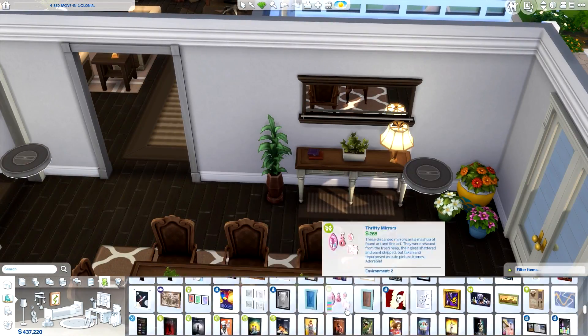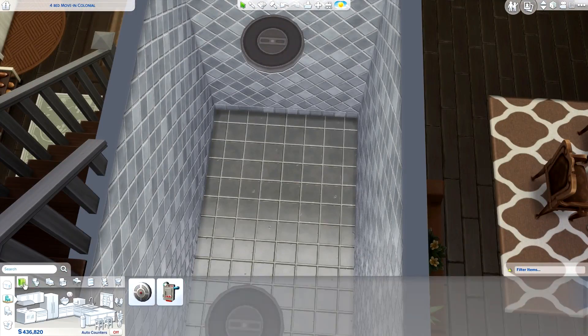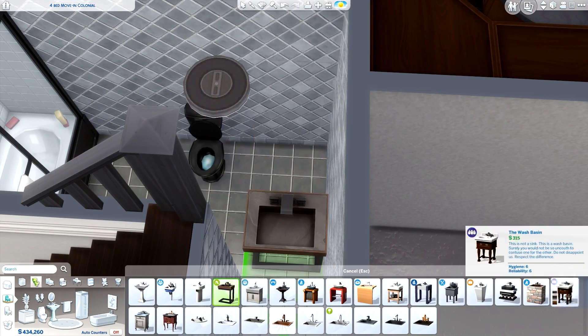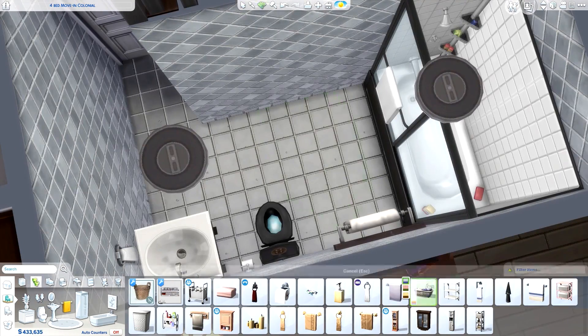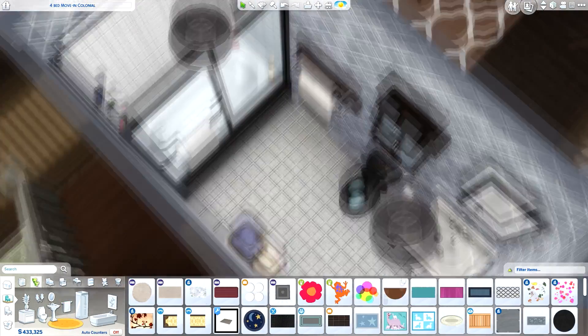I did that thing where I put a painting on a shelf. I know it doesn't actually sit on the shelf — you have to use move objects on to position it. I've always thought it looked a little weird because the painting doesn't have a slant — it's just flat against the wall with the shelf underneath. But I wanted to try it out today just to switch things up a bit.